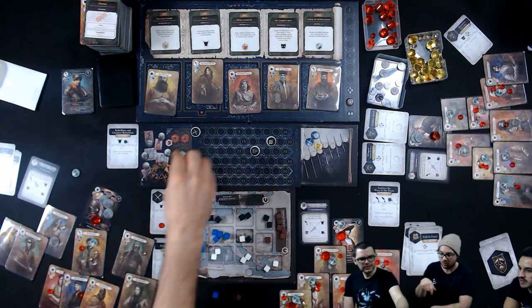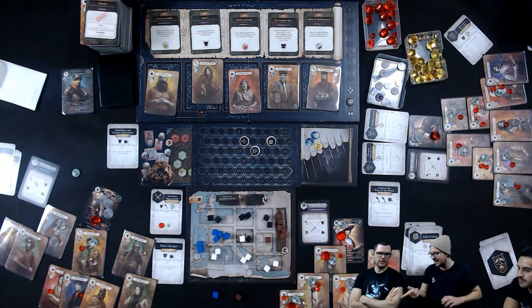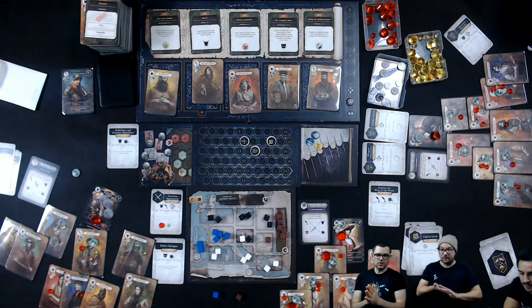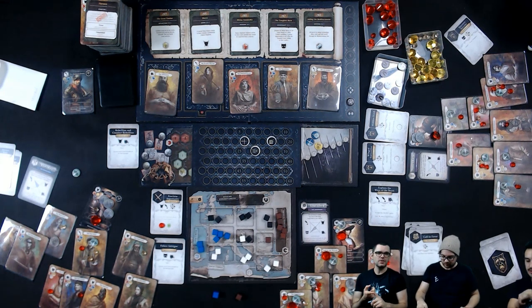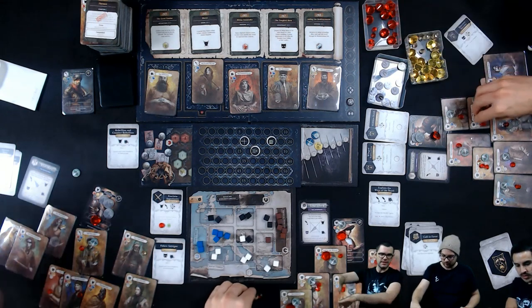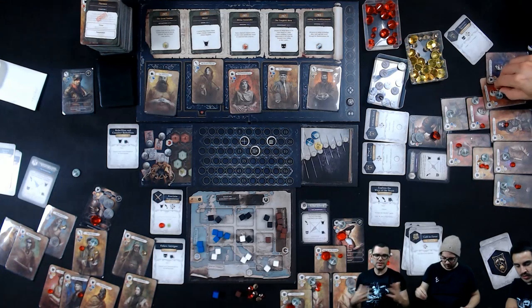That's six points for me, six for the Nosferatu, and 15 points for the Toreador — a little bit of a comeback, but it's still pretty bad. Now we score for power, infamy, and boons. Power is worth one point, infamy is worth minus one point, and boons collected from your own or other players are worth one point as well.